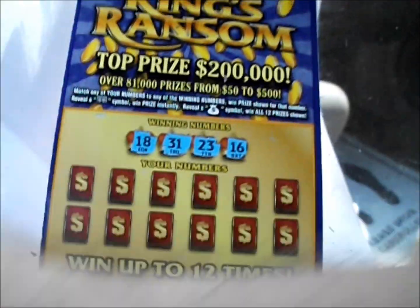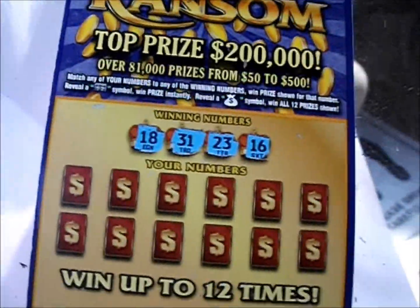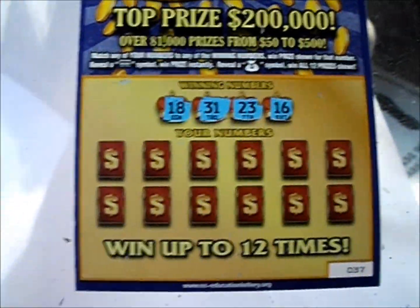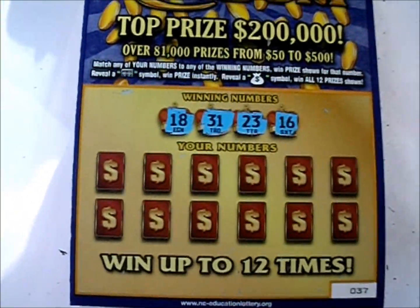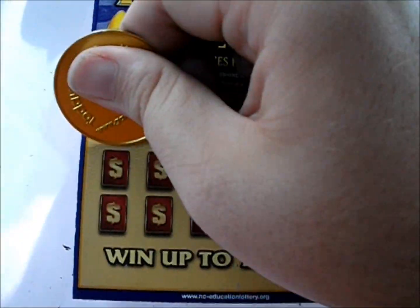Let's try the King's Ransom and see if the king will give us any money. It's a number match game — a dollar bill symbol wins the prize instantly, and a money bag symbol wins them all. The numbers are 18, 31, 23, and 16.